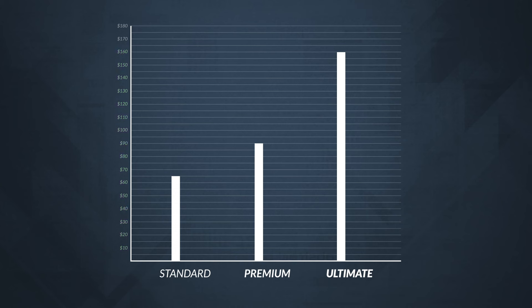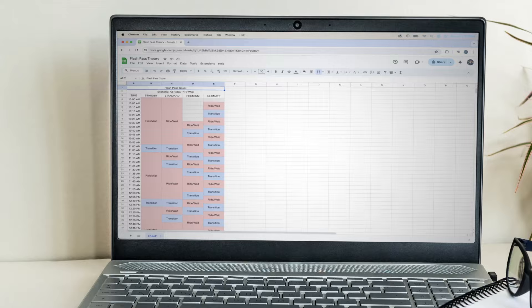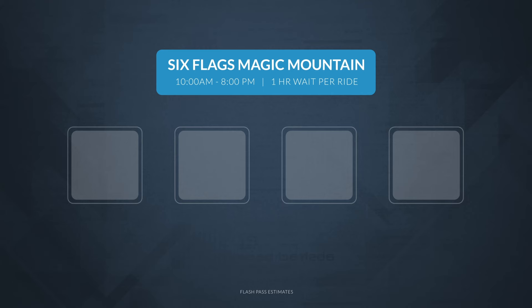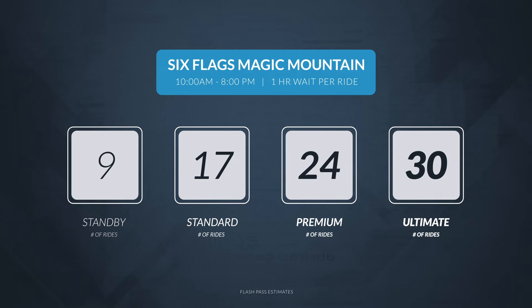However, it can cost more on days expected to be busy, with the Standard reaching $80, the Premium $110, and the Ultimate up to $180. I worked up a spreadsheet to guesstimate the number of rides a parkgoer could get. In a hypothetical situation where each ride has a one-hour wait on a park day from 10 a.m. to 8 p.m., not accounting for breaks or meals, standby riders can get 9 rides a day, while the Standard Flash Pass gets 17, the Premium 24, and the Ultimate 30. These numbers account for walking between attractions and slight waits after getting past the attendant.